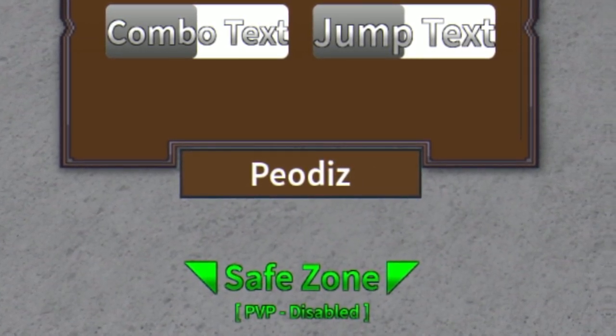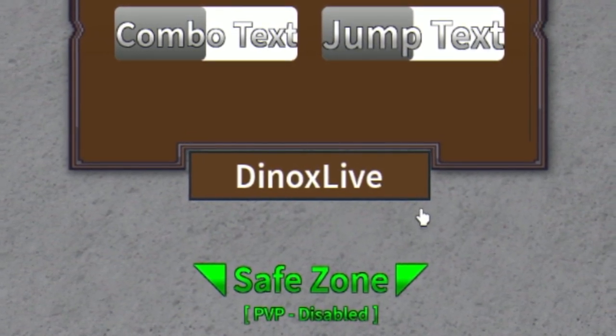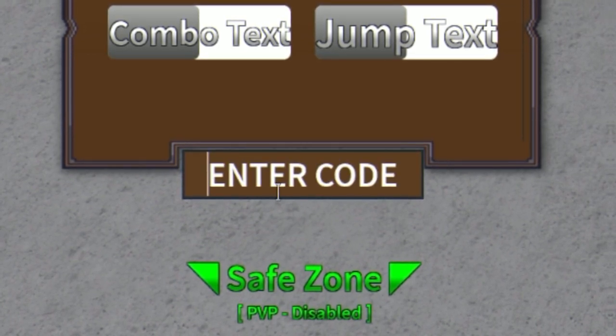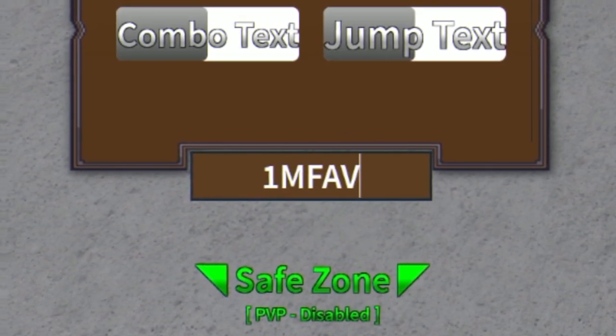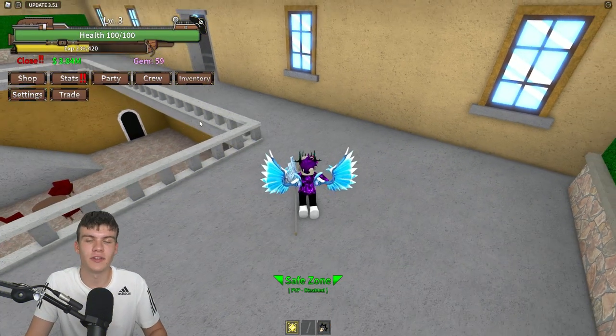When reading these codes, make sure you are putting in the capitals just like me. Then we have the next code which will give you another 100,000 belly, which is awesome. And then for our final code, go ahead and redeem it — this code is going to give you guys five more gems, which is quite nice.